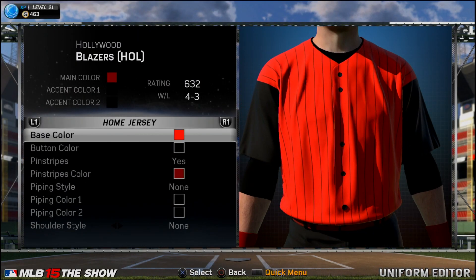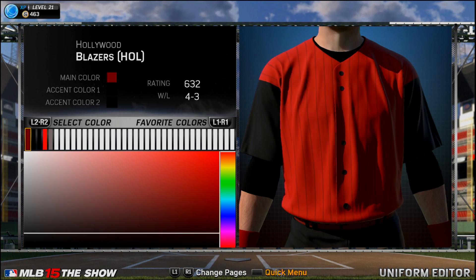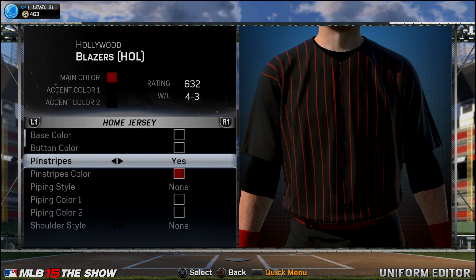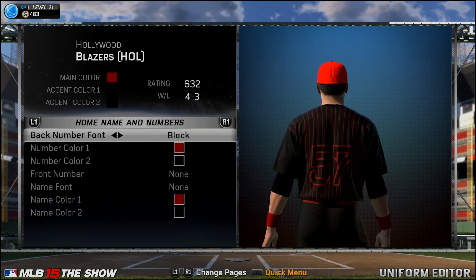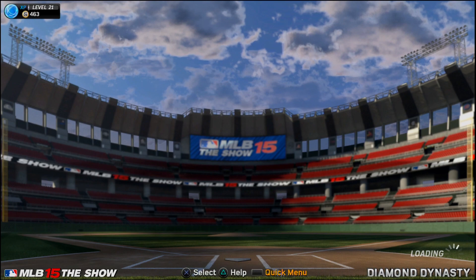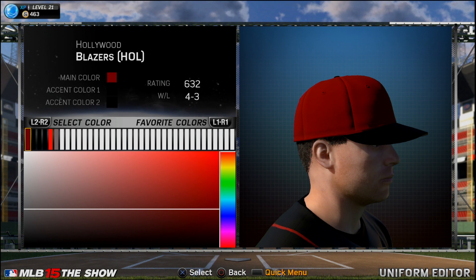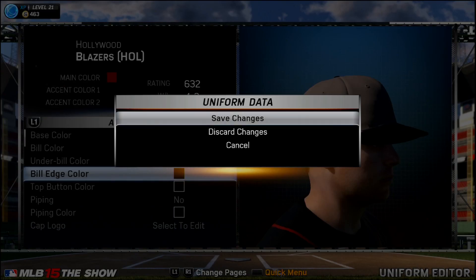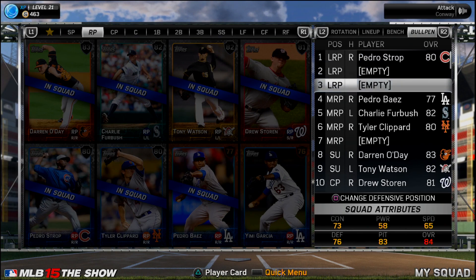My home uniform - the Hollywood Blazers - I know I've had that for quite a while now, but we're going to change things up with some different colors. I made a few adjustments: now it's black with red stripes, just to change things up a little bit, make it unique. Then I also made a few other adjustments to the away uniform - making it look just a little bit different, trying to make my team all around different.